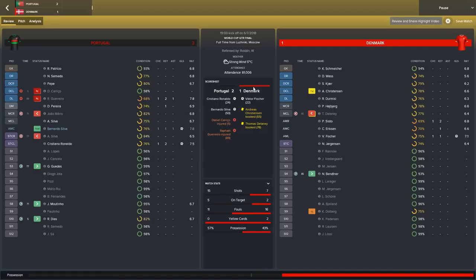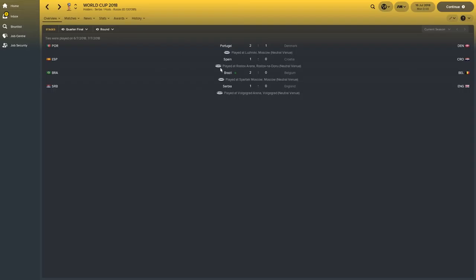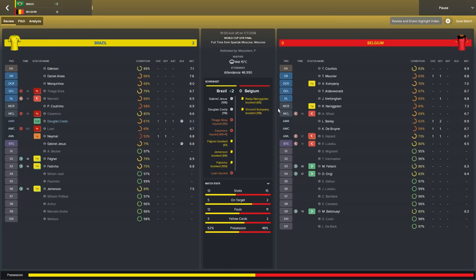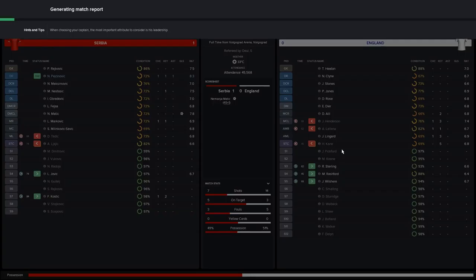In the quarterfinals, Portugal beat Denmark 2-1 — Ronaldo scored again and Bernardo Silva got the winning goal. A 1-0 win for Spain against Croatia thanks to a Morata goal. Brazil beat Belgium in extra time, Gabriel Jesus and Douglas Costa with the goals, but three injuries for Brazil — they suffered in that one. And what a win for Serbia, beating England 1-0 thanks to Matic of all people.